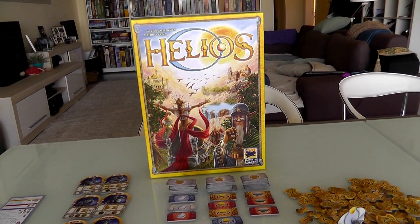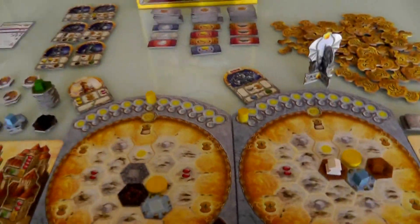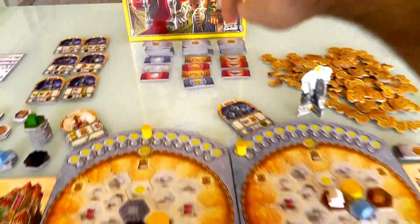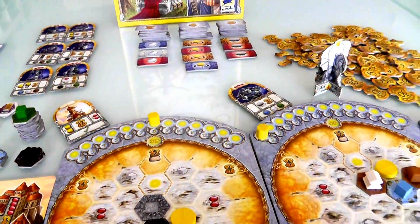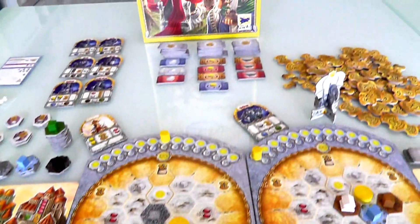Alright, welcome back to the planet of Helios. Let's help these crazy elf people build even nicer homes for themselves. Starting with the second round, Jen is the first player and she has to choose the red building or landscape or the blue sun tile. She would love to grab this blue because she knows how much I want it — it'll give me that four-of-a-kind bonus.